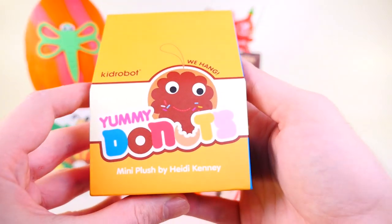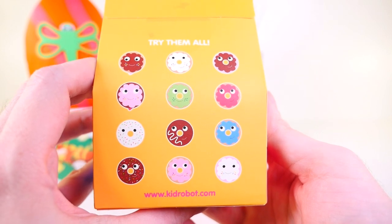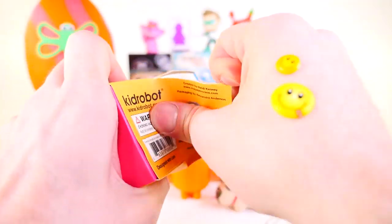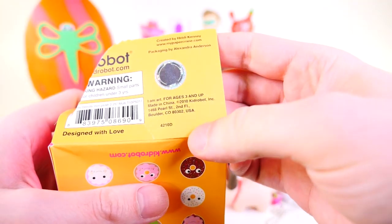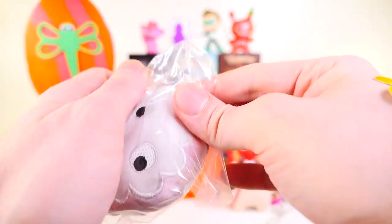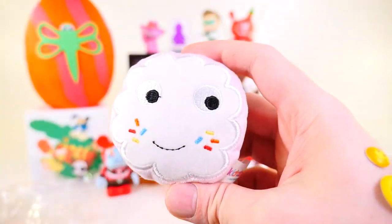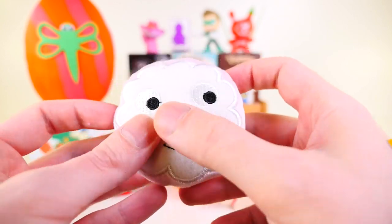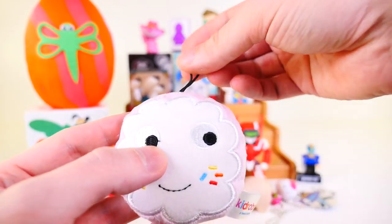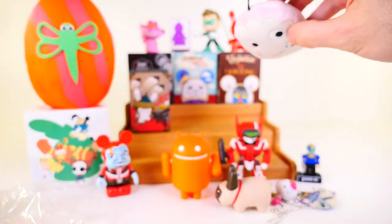Next up we have the Yummy Donuts. These are some different — I want to say figures, but they're not really figures, they're plush little pillow-like things. These were made in 2010, many many years ago — closing in on a decade. For this one it looks like we got a strawberry and white icing sprinkled donut. These would be really cool for a Christmas tree — you could hang these on your tree at the end of the year.